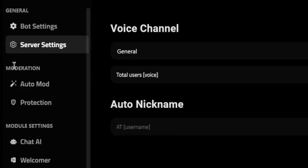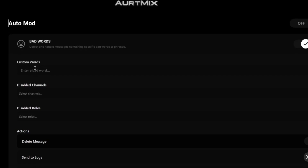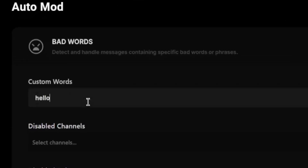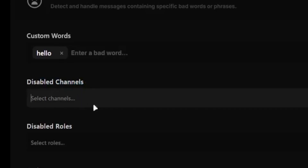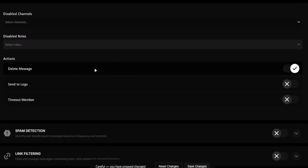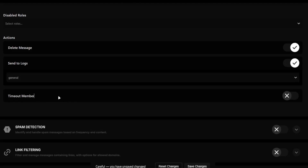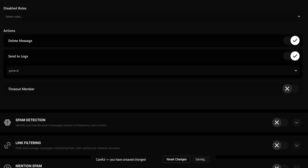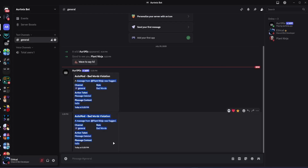Now we have the moderation section where you can set up auto mod. Turn it on and you'll have many options. To moderate bad words, enable that option, expand it, and add custom words to detect — I'll add 'hello' as an example. You can exclude certain channels and roles, then set an action like deleting the message and sending a log to a channel. Testing it with my alt: when I send 'hello', the message is deleted and the log is sent. Make sure to use a private logs channel for this.